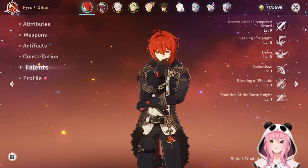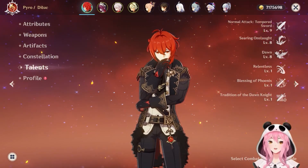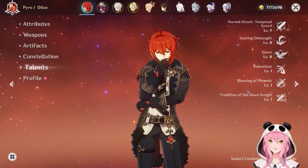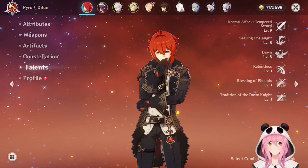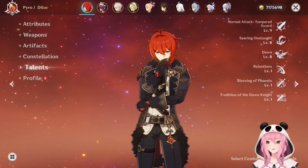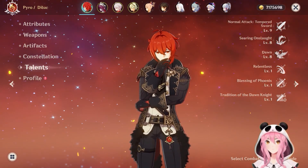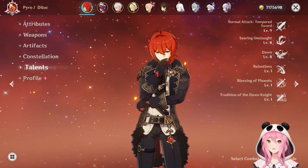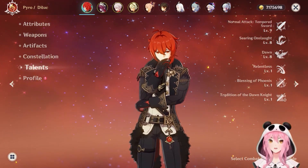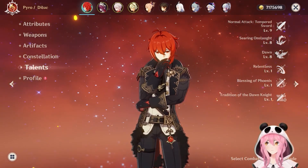You can also put him in a Melt team or even a Burgeon team, if you so wish. However, the biggest advantage that Diluc has over the other 5-star pyro characters is that he's a standard character, so he is always available, so to speak. I'm not saying that to try to curse your future pulls or to make you lose your 50-50s, but I mean that it's actually possible to pull Diluc at any time, whether it be on the standard banner or a limited banner if you lose your 50-50.